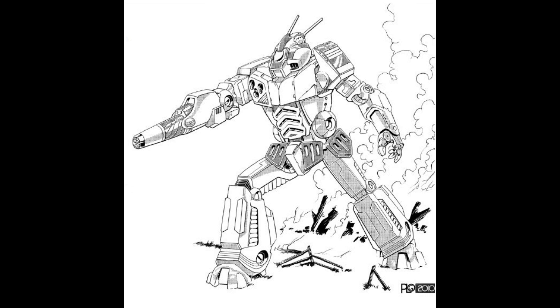The WSP-3S: this is the Lyran Alliance Project Phoenix rebuild. It was introduced in 3067 and upgrades the structure to an endo steel version, replaces the standard heatsinks with double strength models, and carries two ER medium lasers, a full head ejection system, a Guardian ECM suite, and a TAG target designator.